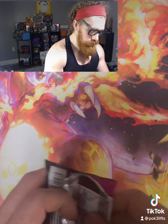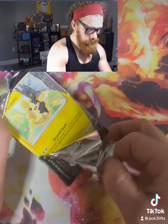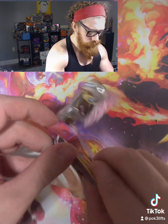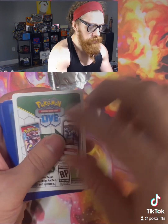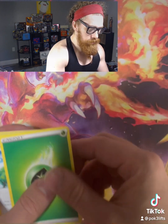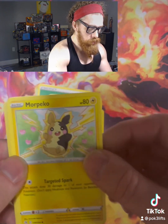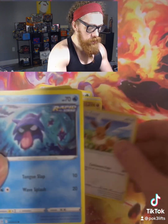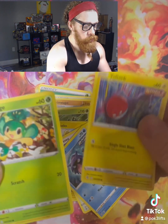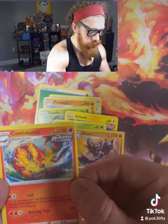Next up we have the Fusion Strike pack. I'm not trying to give away any of the surprises. Code card for you. Leaf energy, Schoolboy, Primeape, Zeraora, Morpeko, Eevee, Shellder, Voltorb, Pansage, a reverse Gliscor, and a regular rare Centiskorch.